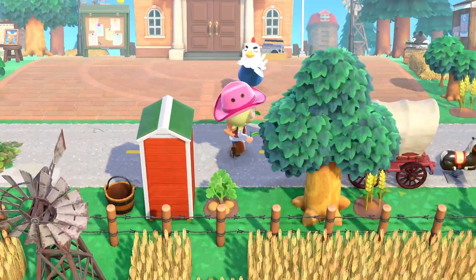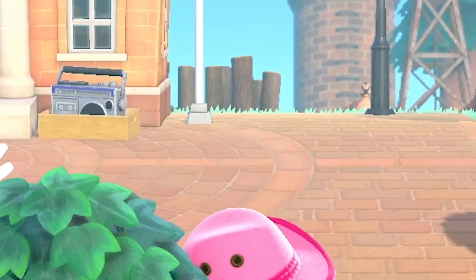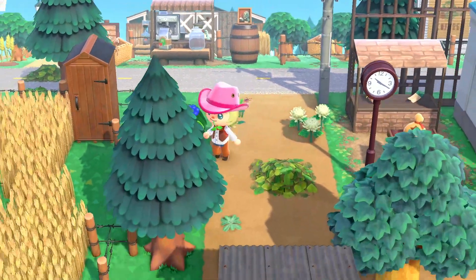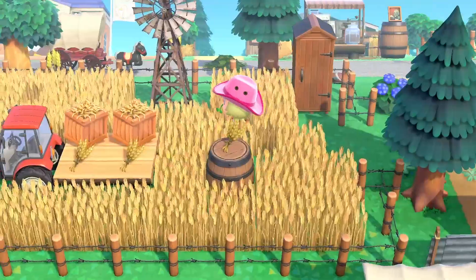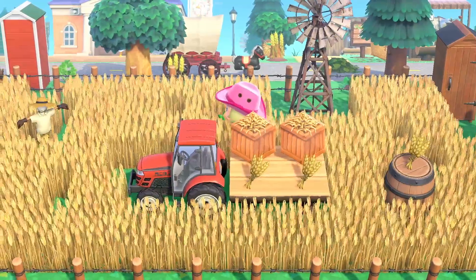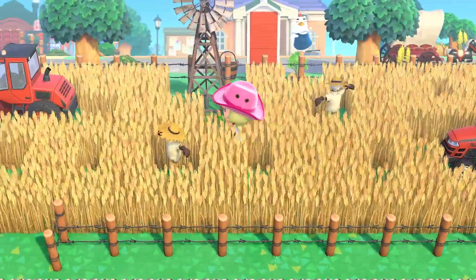Here's Resident Services — Goose is doing some yoga right now. Down here I have my whole wheat farm. I have a tractor that's pulling the wheat containers, which are actually umbrella designs. I also have some scarecrows in here.